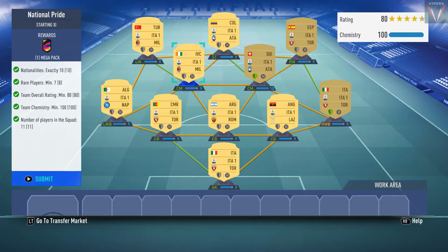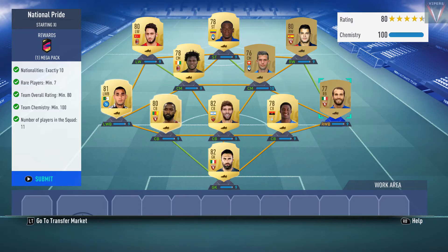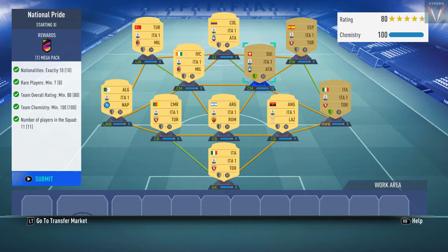Because you require a minimum 100 chemistry and nationalities exactly 10, the simple way of completing this SBC is to pick a higher tier league. You can pick the Premier League, Serie A, or Bundesliga. I have picked Serie A players mainly because you need a couple of 82-rated and 81-rated players to achieve the squad rating of 80, and those are very cheap in Serie A compared to the other leagues.